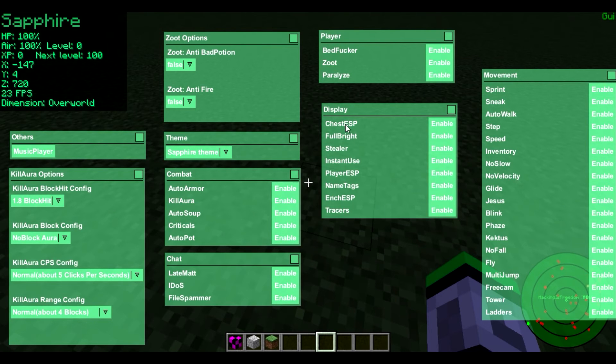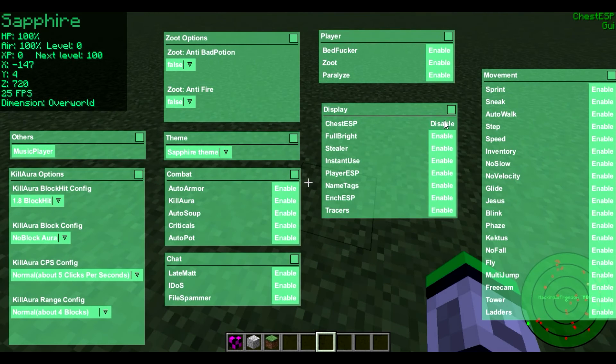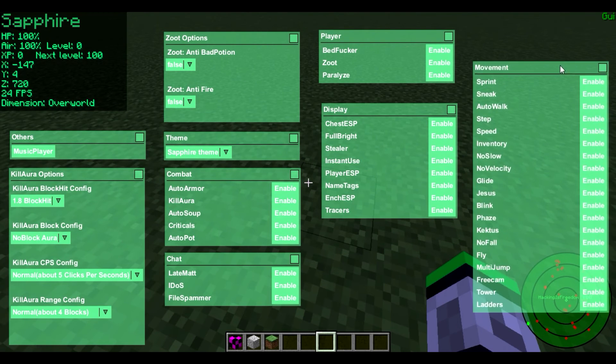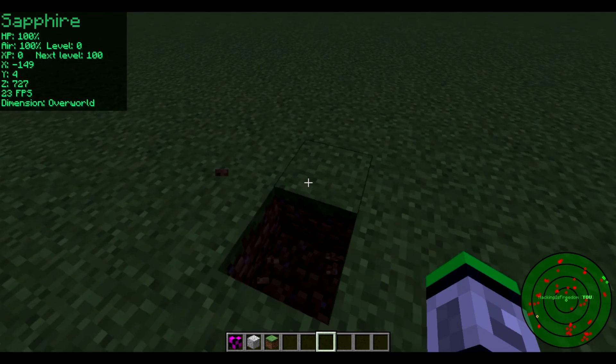We got all of our display options here — full bright, chest ESP, stealer, instant use, and so on. We also got bed fucker, zoot, and paralyze, plus all the zoot options and all of the movement mods. There's also a little thing that says 'idos' — not quite sure what that does, but you guys can test that out. That's basically about it.